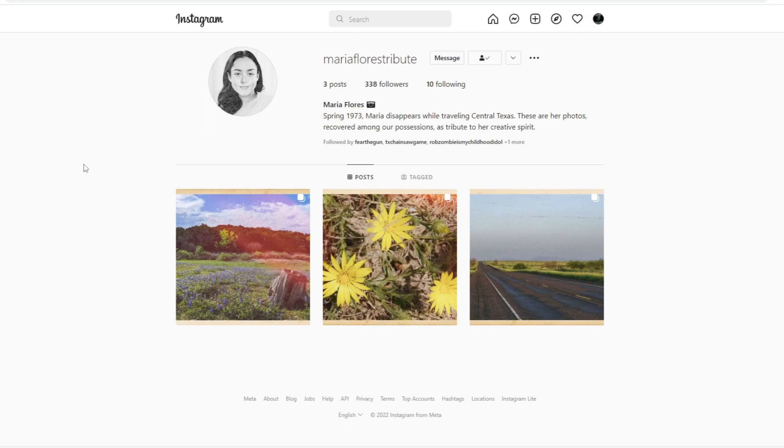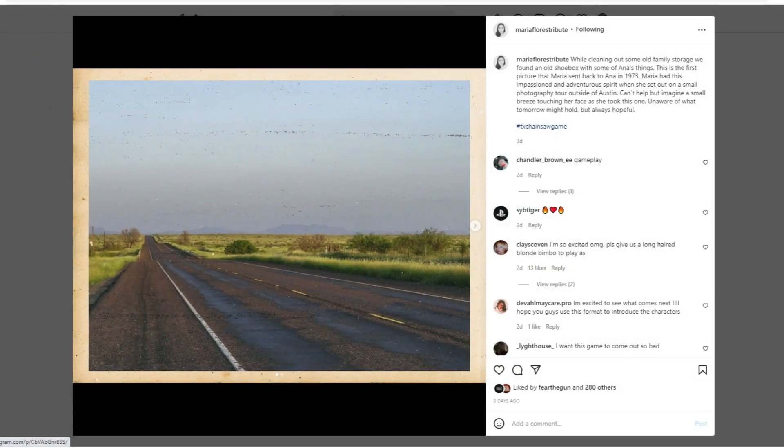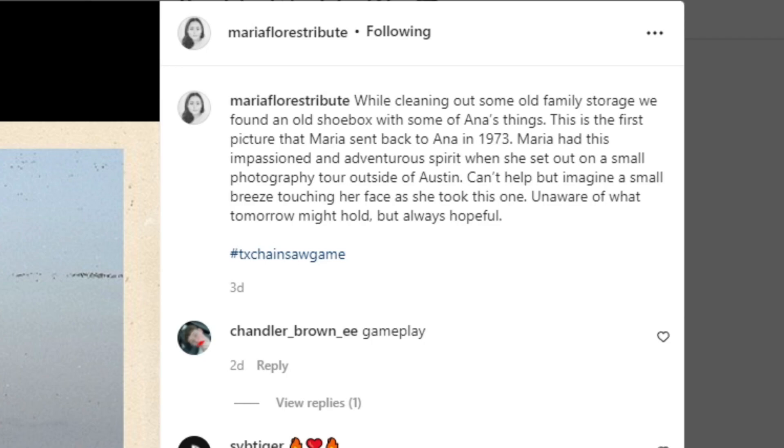Let's read a little bit about this. It says: 'Maria Flores, spring 1973. Maria disappears while traveling central Texas. These are her photos recovered among her possessions as a tribute to her creative spirit.' I assume whoever is talking there must be her family. Diving into the photos, looking at the first one they posted of the road: 'While cleaning out some old family storage, we found an old shoebox with some of Anna's things.' Who's Anna? Is Anna short for Maria? 'This is the first picture that Maria sent back to Anna in 1973.'